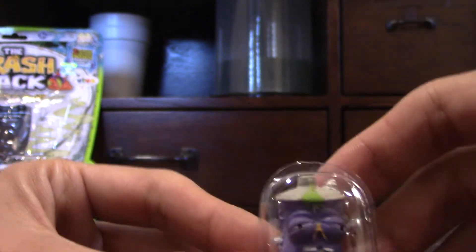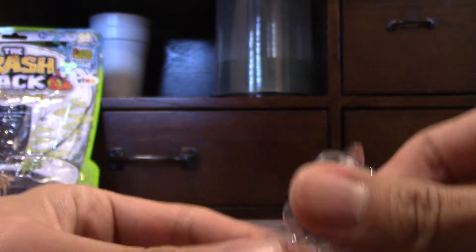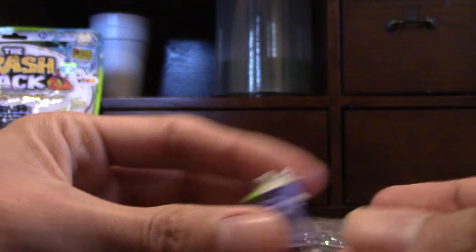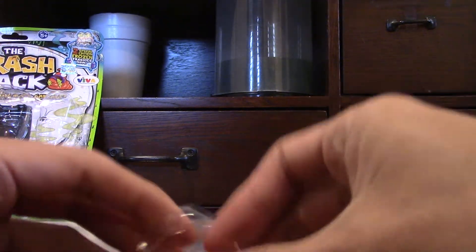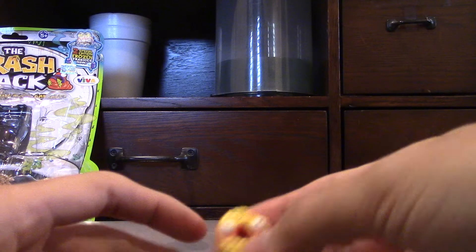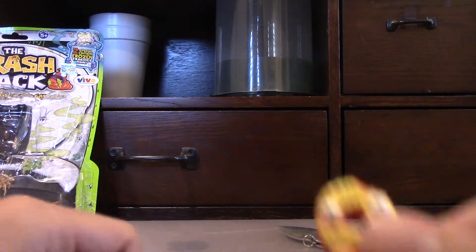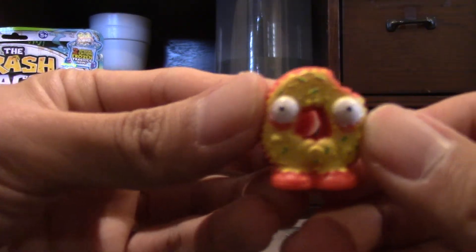I'll show you those ones — they came automatically as the two of them, and then the other ten are hidden. This is the Spray Can one. He looks kind of cool. And then the other one — they come in these toilet bowls, which are these containers, and it shows like a whirlpool in there. Kind of cool. They're cool to collect, but I wouldn't keep them since I have a box I can put my trash back in. And there's the Dank Donut.